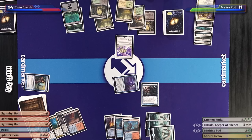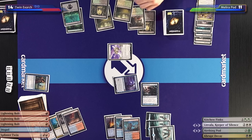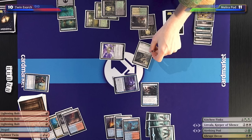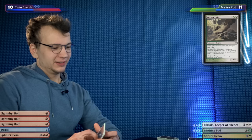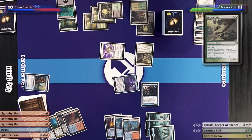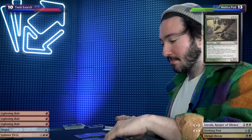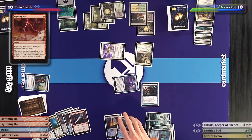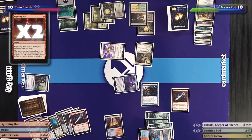Then I'm going to play the card you're not expecting — the beats. I'll attempt to cast a Kitchen Finks. That resolves. I'll gain two, up to 13. The turn is yours. I think my board is good enough. I'll cast a Lightning Bolt targeting you — you're at 10 — and fire off the second one as well. Making a statement. Down to 7 is a pretty precarious life total.